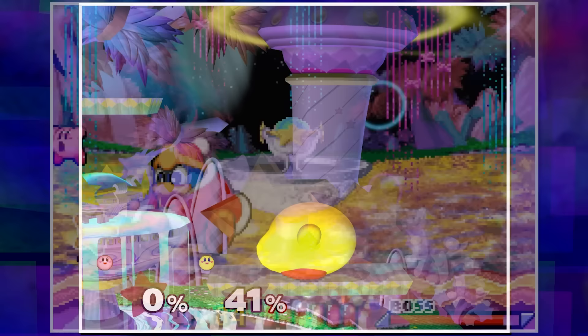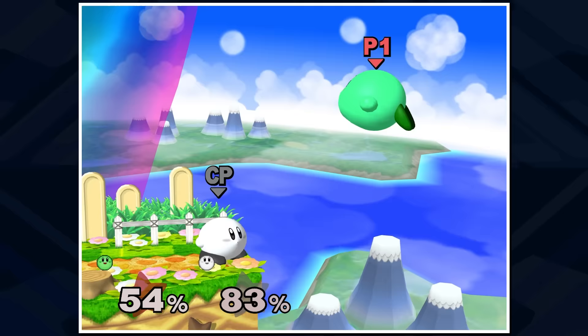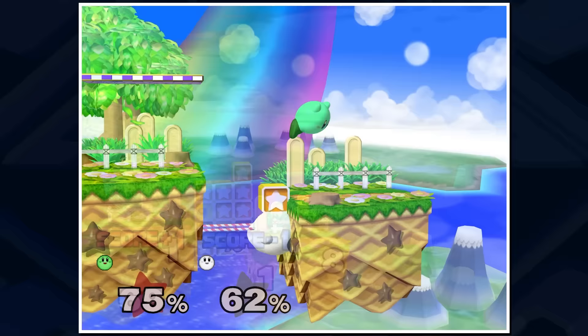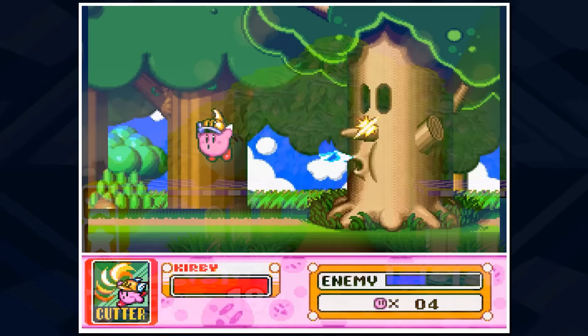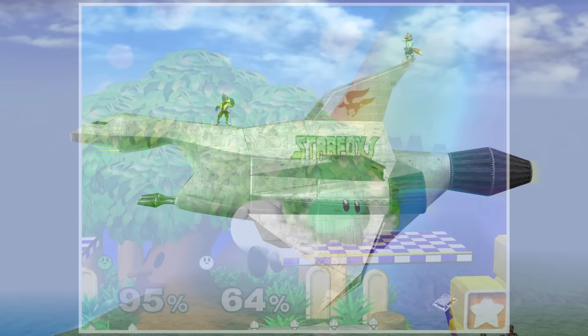The other new Kirby stage in Melee is Green Greens, featuring three chunks of land connected by yellow star blocks or bomb blocks, both of which have appeared in Kirby games. Prominently in the center is Whispy Woods, who like on Dreamland occasionally blows wind left or right. Unlike on Dreamland, Whispy will also shake and drop apples, which can be eaten to heal or thrown as a projectile — both of his main attacks in the Kirby games. Green Greens is the first level of Kirby's Dream Land, but this stage takes its design cues from the first stage of Popstar in Kirby 64: The Crystal Shards — a fusion of both first levels.